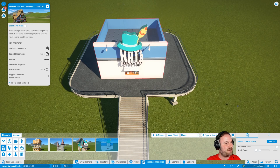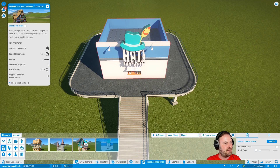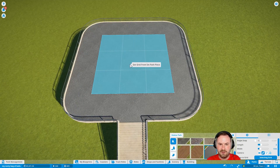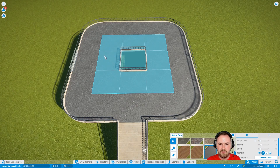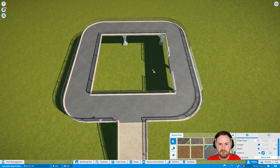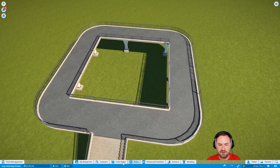So hang on — I go path, select grid, and then I... remove. Like so. Okay. I think I'm on to something here, boys.